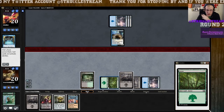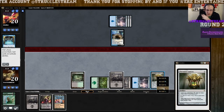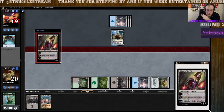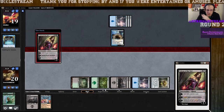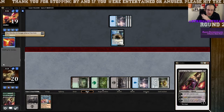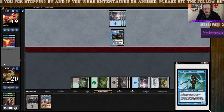One, two, three — play the Lantern. Tap for black, black, and we will play Liliana. Force of Will — anything like that? Yeah, Force of Will. That means it wasn't resolving either way. He pitched a Gaea's Cradle, so he was playing all these super good blue counter spell cards.